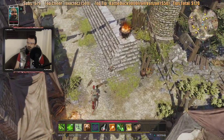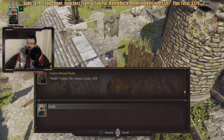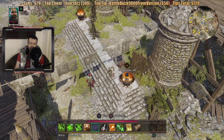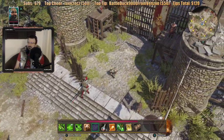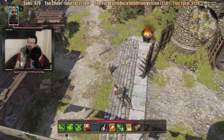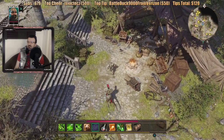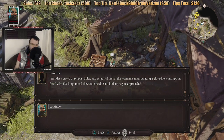I don't know where to go still. What's this? Source Hound Hicca. I don't get what that was — there's some guards just standing there. I don't know what I'm supposed to do. There's no mission indicator so it's not telling me where to go or who to talk to in the town. Nobura? Amidst a crowd of screws, bolts, and scraps of metal the woman is manipulating a glove-like contraption fitted with five long metal skewers. She doesn't look up as you approach.